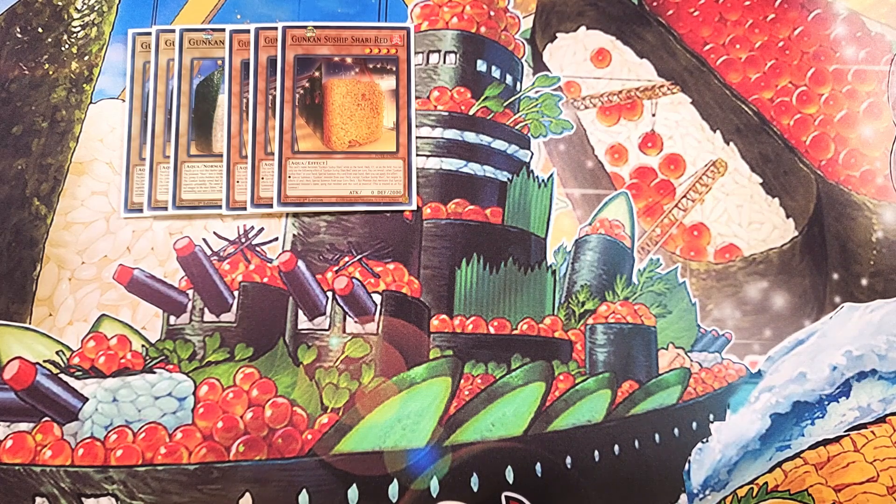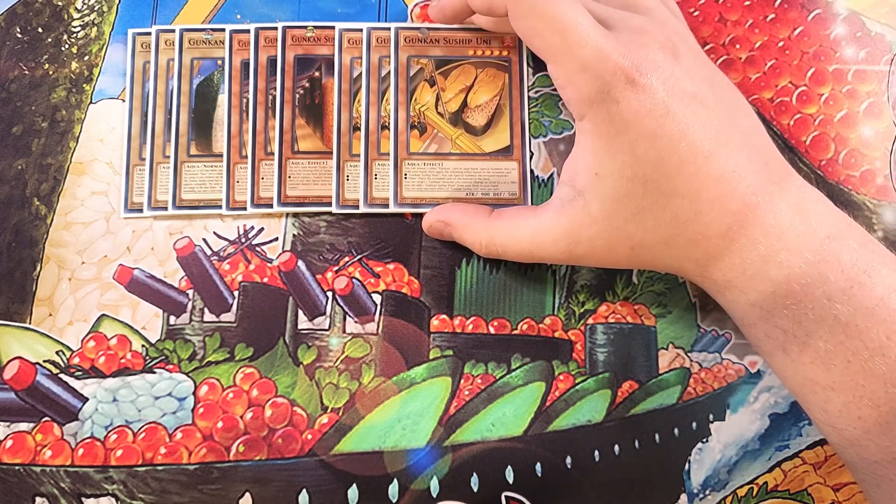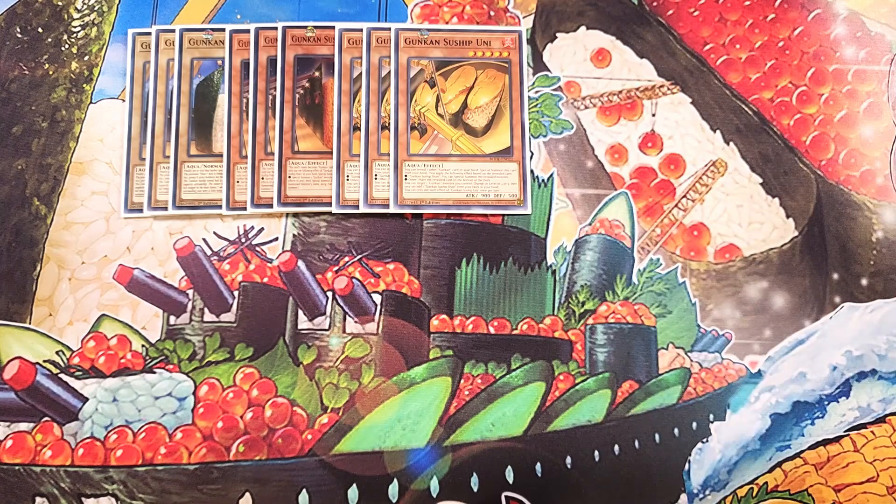We then play three copies of Uni. Uni is really good in the deck because it helps us make our Uni ship. This card is amazing because you can reveal one other Gunkan card in your hand and then special summon this card from your hand, then apply the effect based on the card that you revealed. If you revealed Shari, you can special summon the revealed monster. If you revealed anything else, you place the revealed card on the bottom of your deck. You can also target a Gunkan monster you control and change its level to four or five, then add a Gunkan Suship Shari from your deck to your hand.